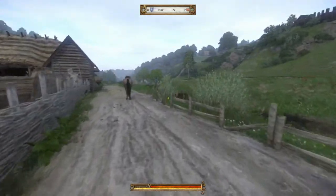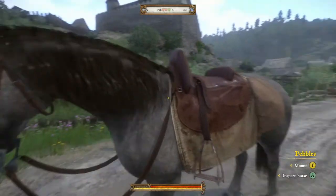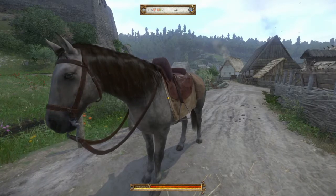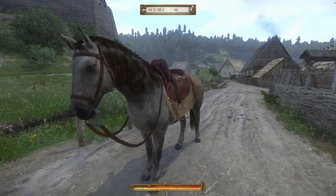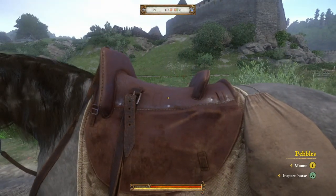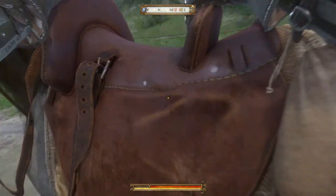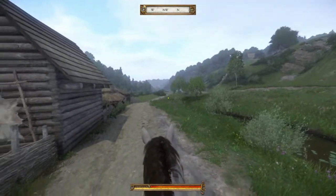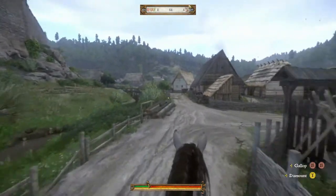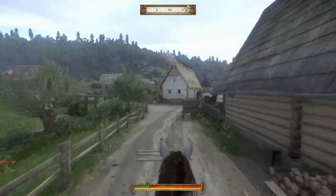I fast traveled up here to Tannenberg. And the guard we were looking at, he just gave me the quest to talk to a lady, whatever her name is - go to Tannenberg. And we're not going to do that quest. So let's go ahead, we're just going to go on back, back to the mill.